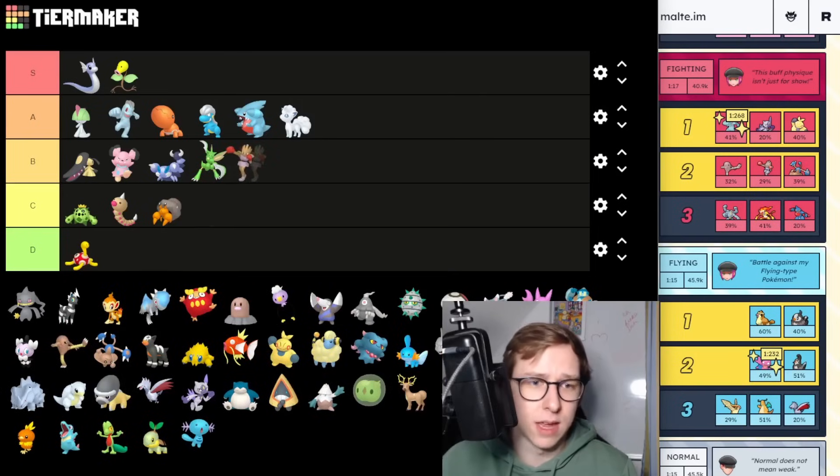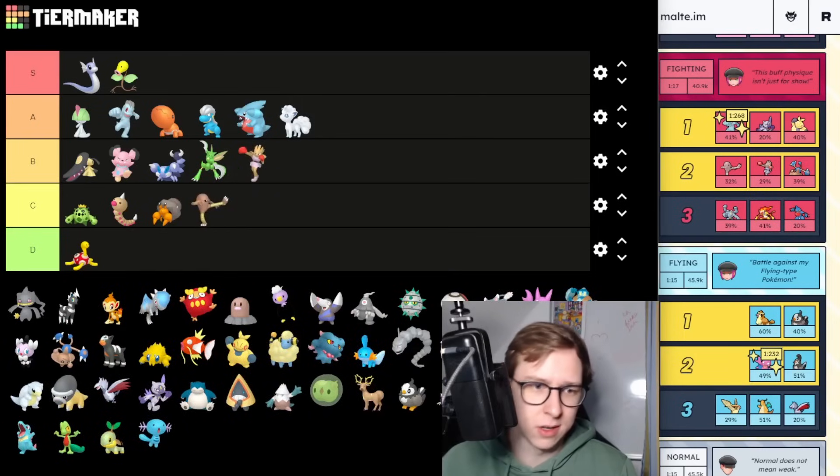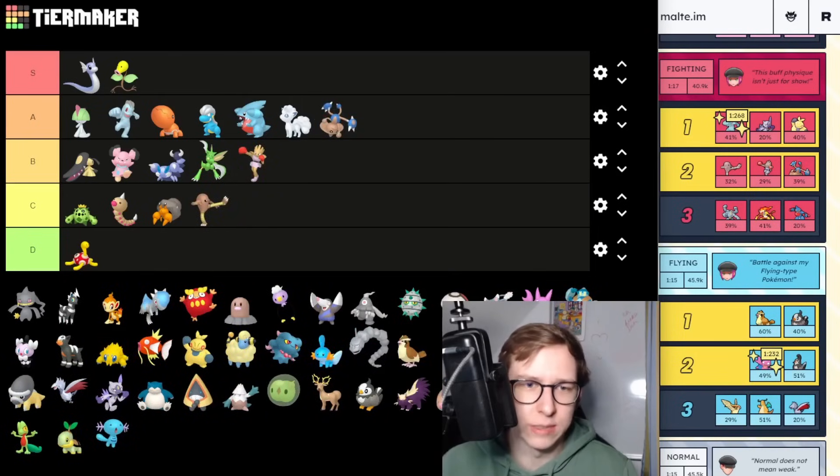For the Fighting type Grunt we have the Hitmons. Hitmontop is A tier, Hitmonchan is B tier, and Hitmonlee is C tier. I wish Hitmonlee would get a better Charge move — Counter is so necessary for Fighting type Pokemon that it's just so much worse than the other two, which is kind of sad.